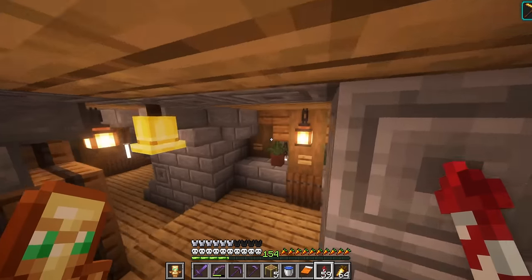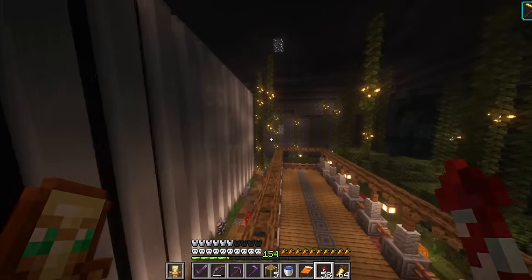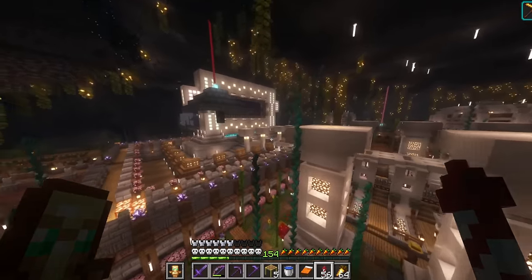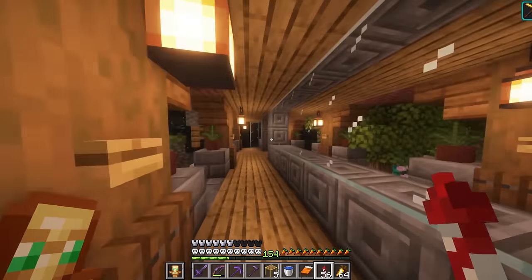We have all of these tunnels constructed. They're connecting all the way out to this portal. They connect all the way over here to the nightclub. We have tunnels that go all the way over here next to the lush cave, and we have tunnels up here that host people's jobs and living sites. So it is safe to say these tunnels are a very important structure in the Ancient City.